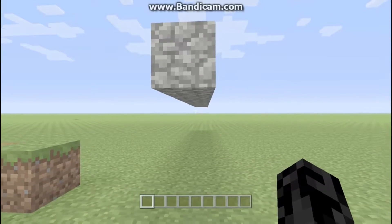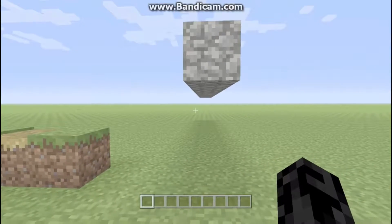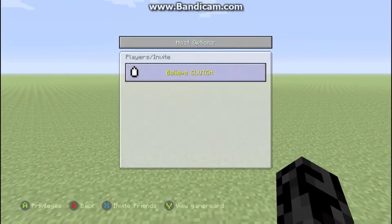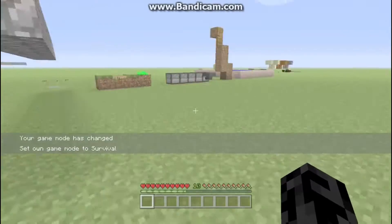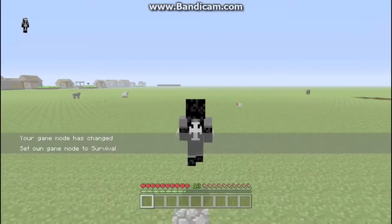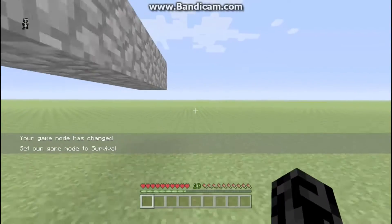This is on the Xbox One, obviously, if you couldn't tell. So number one, starting off first, is you run faster — I should probably go into survival. You run faster when you jump under blocks like that; you go faster than just running along the side of it.